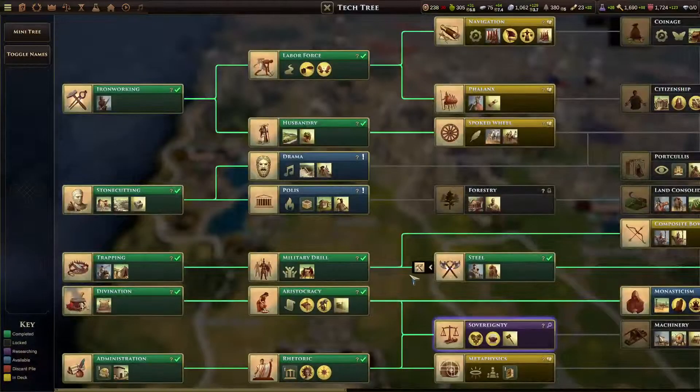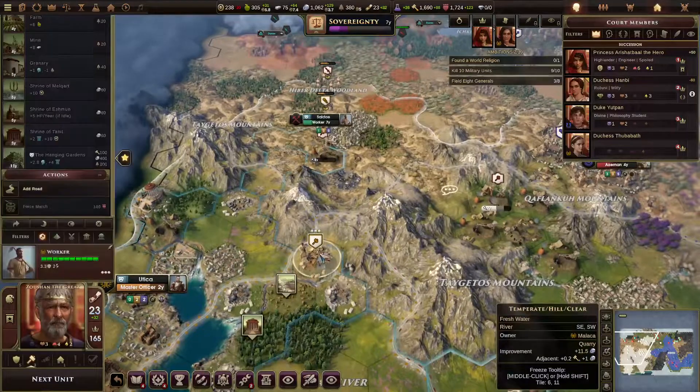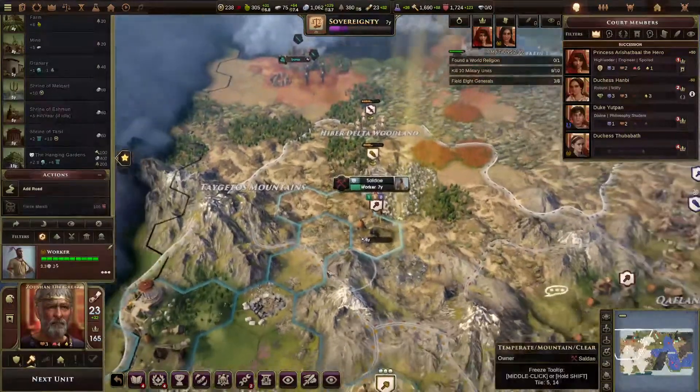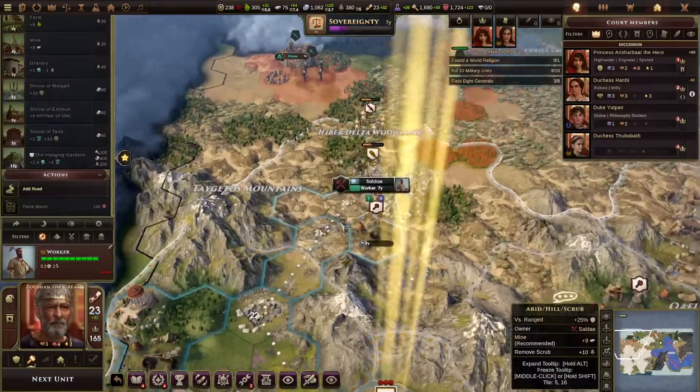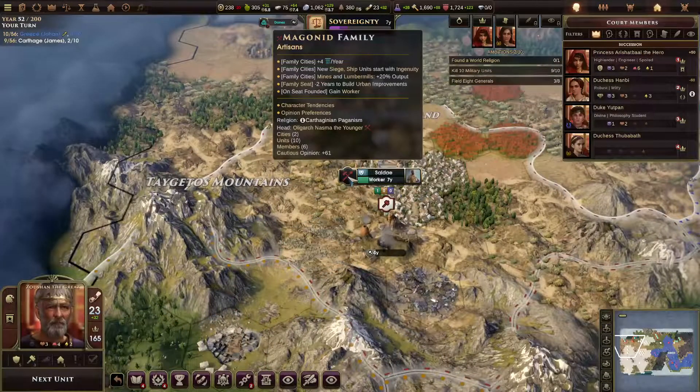We don't have forestry right now — forestry is thousands of years in the future. This is an artisan family — oh, it's only a family seat. The urban improvements build quickly.